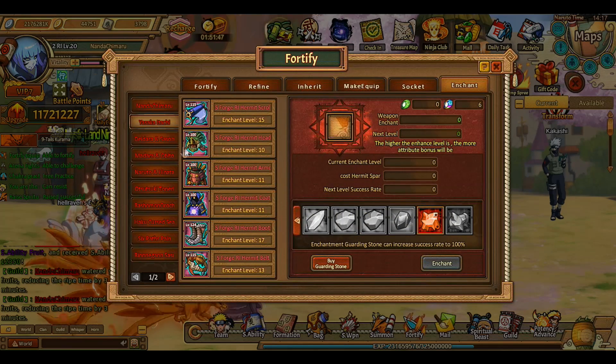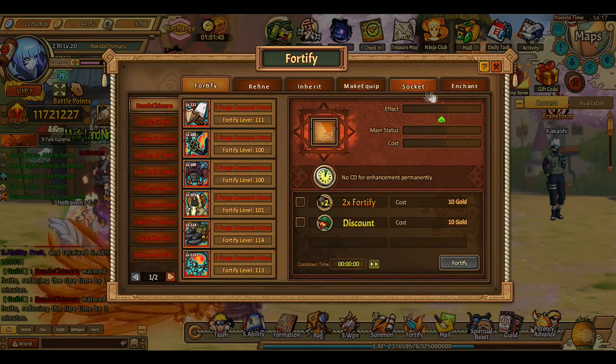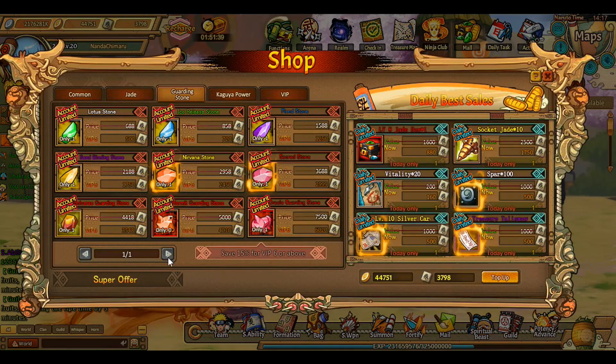I just wanted to say that to you guys - if you don't know, like me, you can just buy the guardian stones once. It costs some coupons and might be a lot for you if you're not VIP and don't have Kaguya power, but it's really worth it. If you don't have enough coupons, save up for it because you'll need it later on anyway. Definitely get it - trust me.